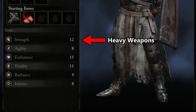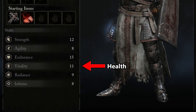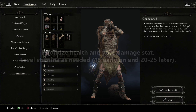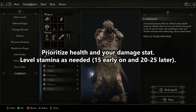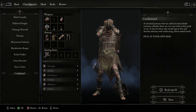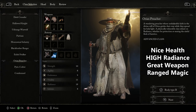Strength is your big heavy hitting weapons, agility is going to be your dexterous light fast weapons, endurance is stamina, and vitality is health. Radiance is going to be your holy type of magic and inferno is your fire magic. Endurance doesn't really need to be upgraded past level 20 or 25 for the entire game, so you can dump most of your stats into health and whatever damage stat you chose. In my opinion the best two classes for your first playthrough are Dark Crusader if you have it, or the Ori and Preacher.